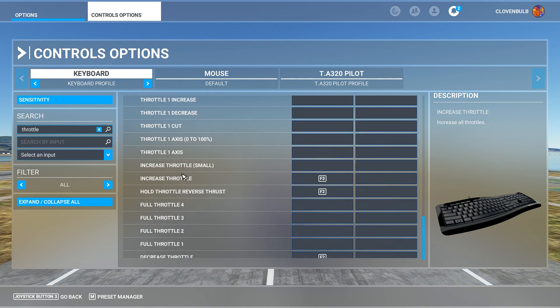Here we want 'Increase Throttle', and that's assigned to F3. You've also got 'Decrease Throttle' which is assigned to F2, but that won't work because we've got reverse thrust assigned to it as well. Don't worry about decreasing it for now — we're just trying to get it started.